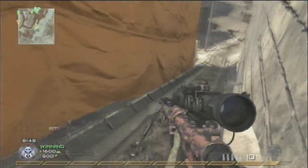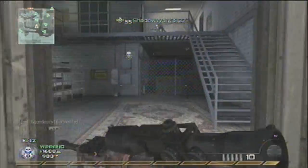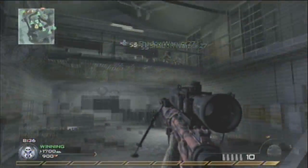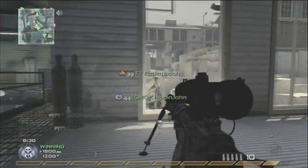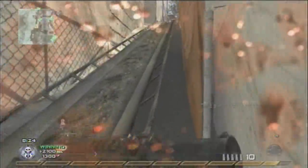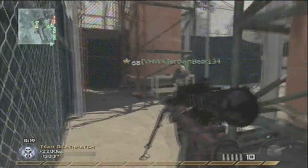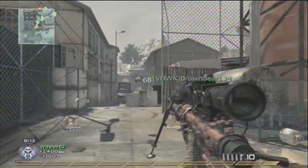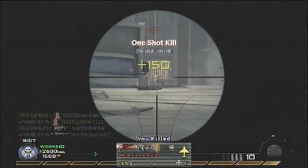I'm using steady aim pro because you might come into a situation where you have to no-scope or quick-scope somebody really quick, and it's easier to quick-scope somebody with steady aim, like cross-map or something. The equipment I'm using are claymores and stuns, and my sidearm is the USP 45 with FMJ. I use the USP because it switches quicker, which is ideal for my style of play — rushing in and all that.